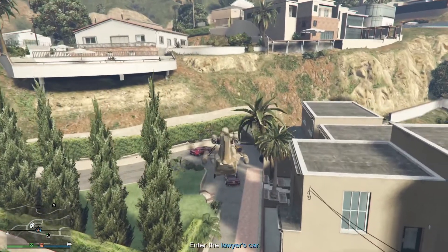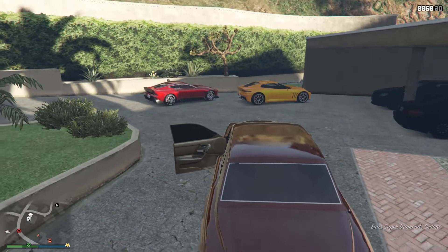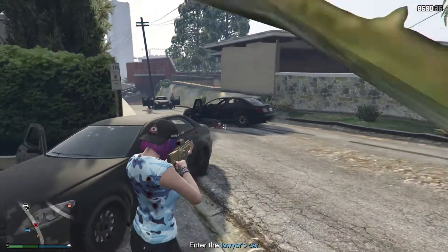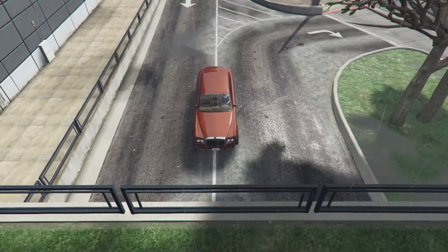If you took the Cargo Bob, get inside of it and use it to grab the lawyer's car and start flying towards your agency. If you took the Supervolito, enter the car and then immediately exit it and defeat all three waves of NPCs that spawn, and then drive the lawyer's car over to your agency. After reaching the agency with the lawyer's car, you have completed the second mission.